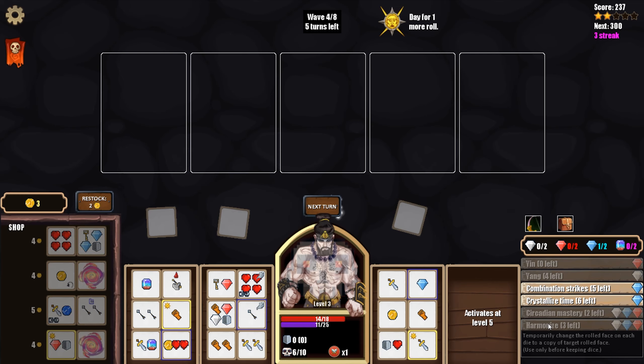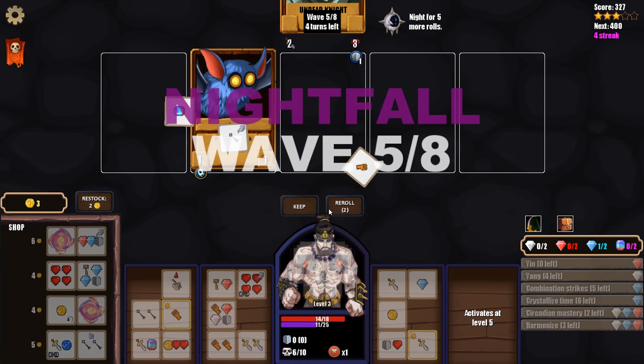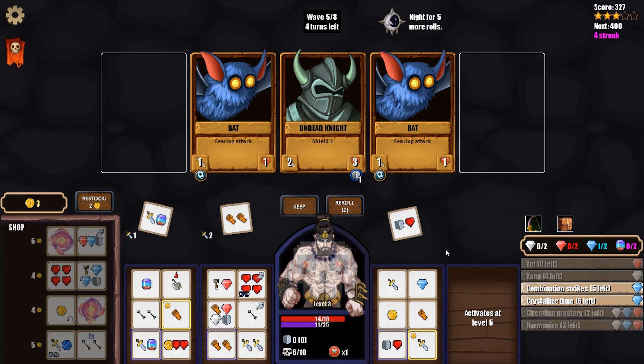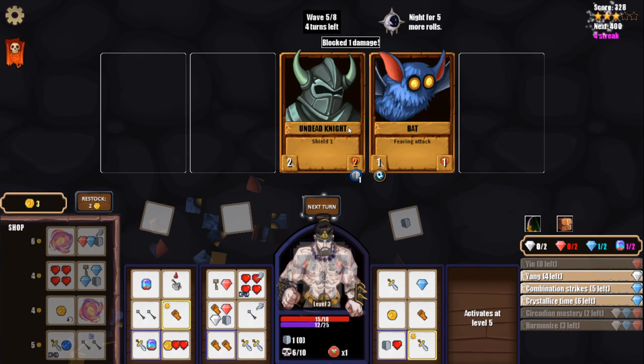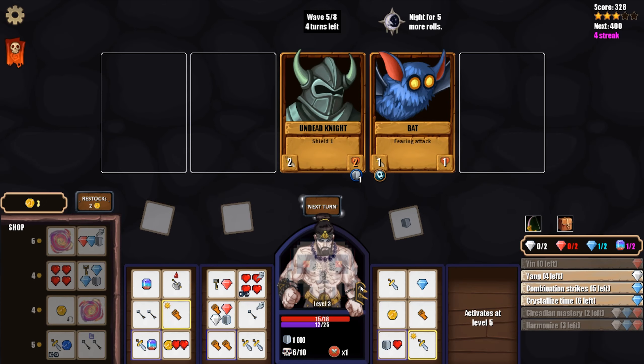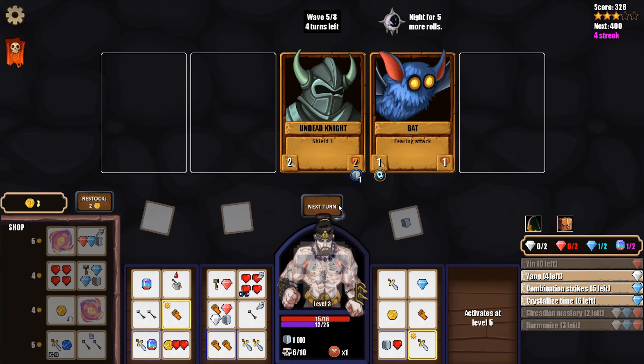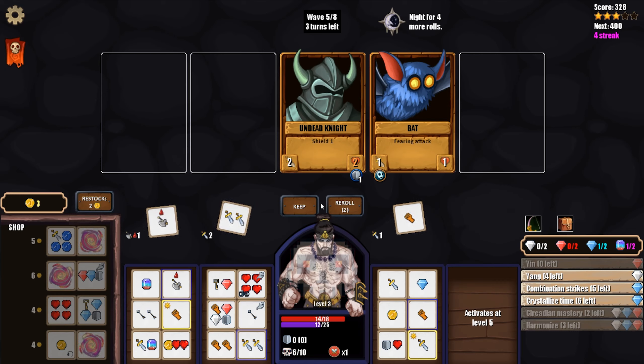We gained Harmonize: temporarily change the rolled face on each die to a copy of the target rolled face. For one of each gem we could replace all our faces with just one we already rolled - that does seem pretty good, but I don't foresee us being able to use that ability because of its cost. We're already halfway through the run. We're doing okay but really need to cleanse some fear. Next time it's daylight and we have white gems we'll do that. Unfortunately we can't get through that guy's shield enough to kill him, so we'll keep this, kill one, hit you for one, and we have a shield so we won't take more fear damage.